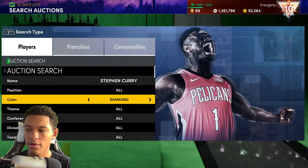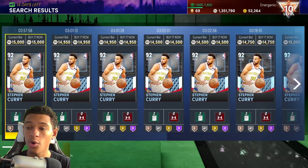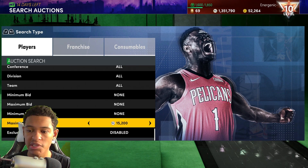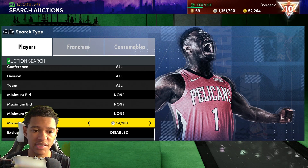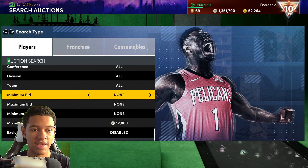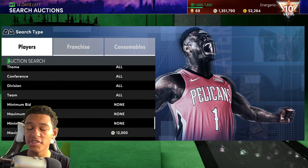Right now the new Steph isn't a buy now, so I don't know what he'll settle at. The old diamond Steph is going for 14,000 MT — he's cheaper because he has no Hall of Fame or gold badges. Once the new MVP Steph settles in price, around three or four hours from now, look at his price and set up the filter. I'd probably set the filter to 12,000 MT minimum for diamond Steph.